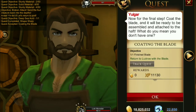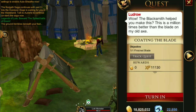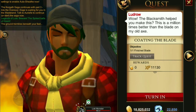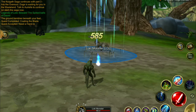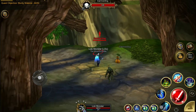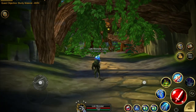Instead of handing in the finished blade at Yogur's, you actually have to take it to Heartwood Forest. Go find Ludrow wandering around the Dragon Slayer camp area and hand it in there. Now we need the handle, which requires very tough lumber, vines, and leather. For leather, kill any of the wolves or Bracko Bears in Heartwood. For vines, kill the Carnivorelings — not the ones by the entrance, they never count.